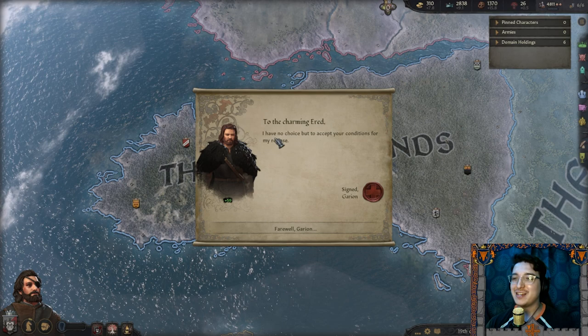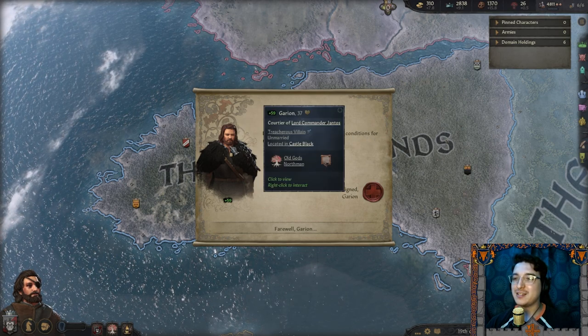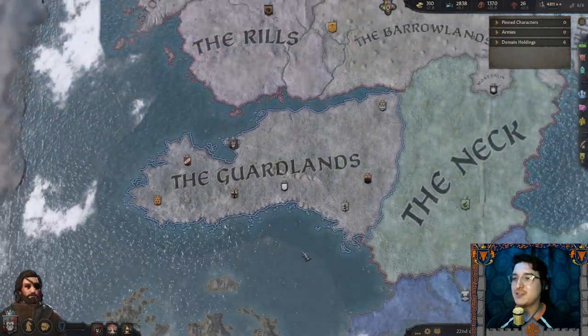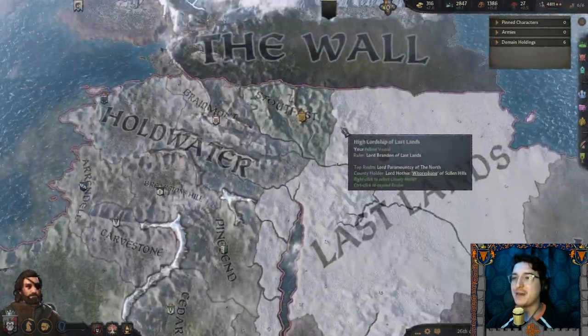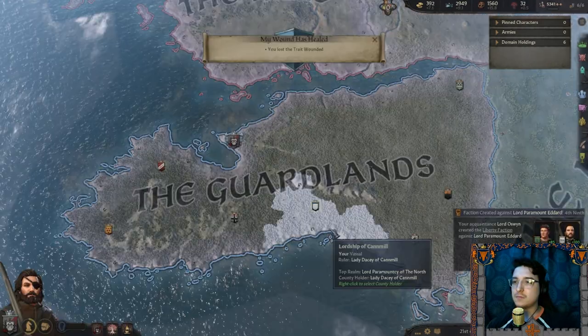Garion wrote: 'To the charming Arid — I have no choice but to accept your conditions for my release.' Yeah, get lost Garion — trying to murder my maester. I think the fuck not. I love this guy Donald though.